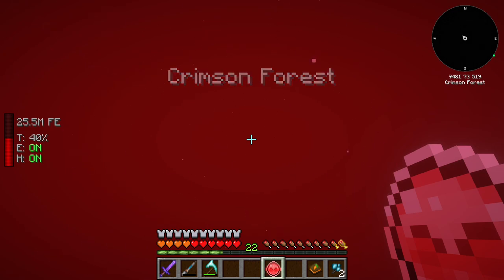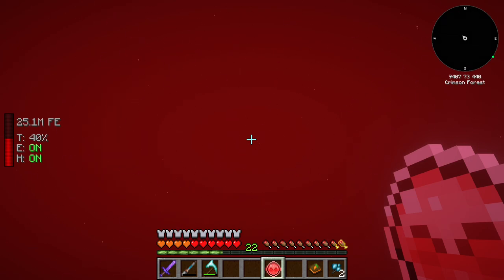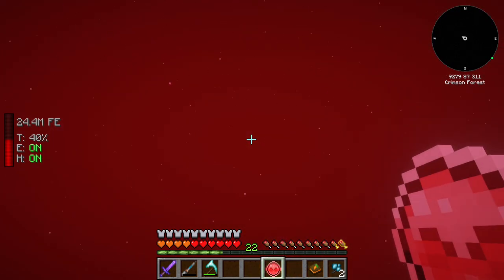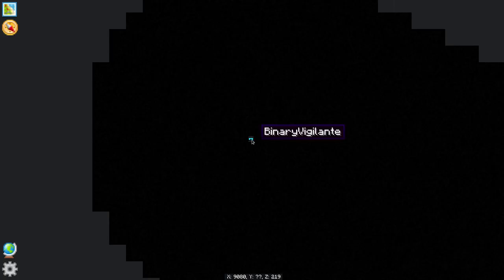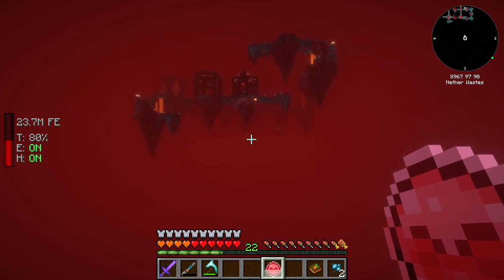The hover mode on this jetpack is working pretty well, though I'm using quite a bit of power at this rate. I'll throw the eye up again — it's pointing this direction. I'm going to increase the throttle — I travel a lot faster but I'll also be using more power. The eye is pointing this way now... and I see it! The nether sky village has been spotted, ladies and gentlemen.